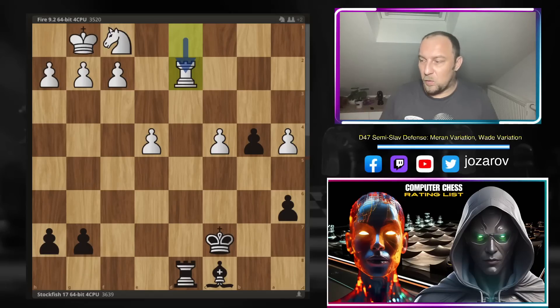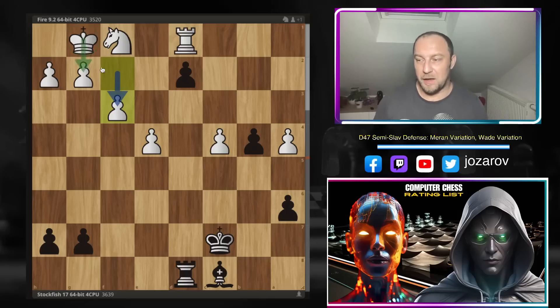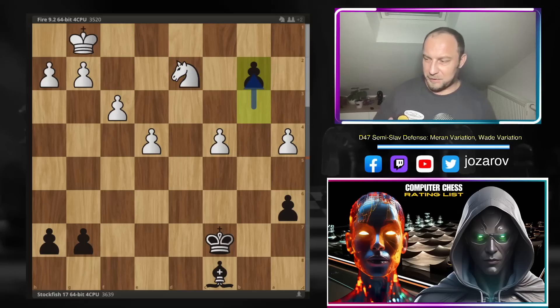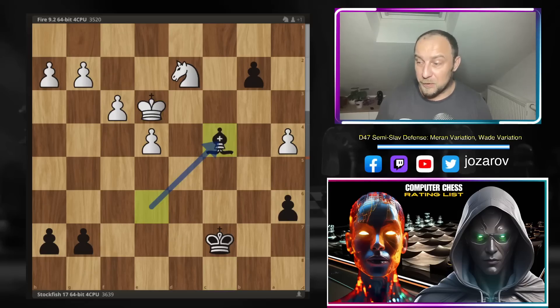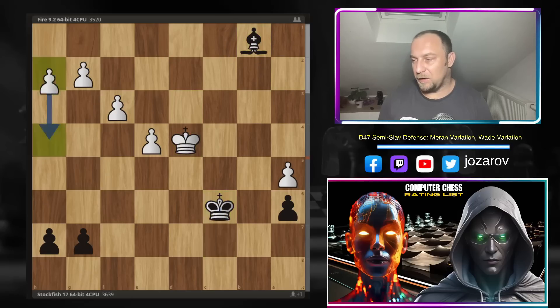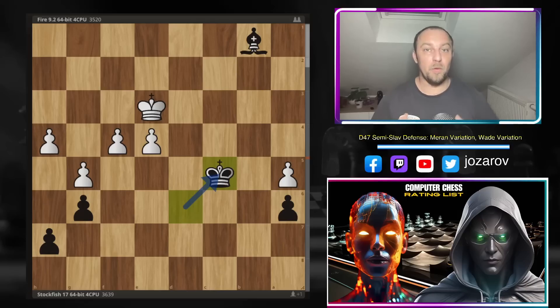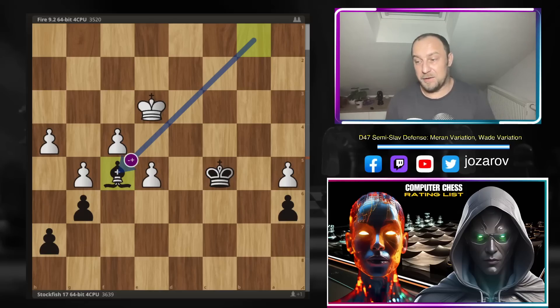After king to c7 by Stockfish, Fire tried f3, including the king further into the game, searching for a different path. Now b3, Stockfish pushes the pawn anyway. Rook to d2, rook takes d2, knight takes d2, and now b2. White gets the king closer but Stockfish attacks. King to e3 and now bishop to c4 — obviously you cannot take because of promotion on b1. So a5, Stockfish plays bishop to a2, and the promotion simply forces white to give up the knight for the pawn. Stockfish waits, not rushing — improving the bishop position, a sort of zugzwang forcing white to move. Then e5, and after bishop to f5, Fire resigns.